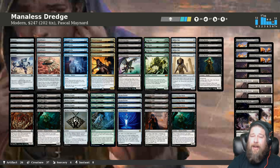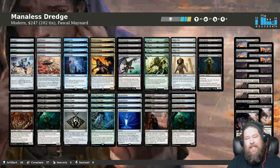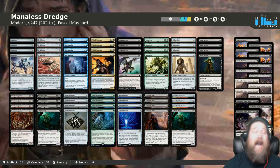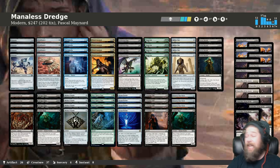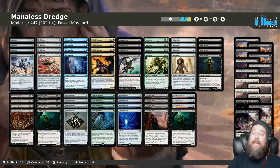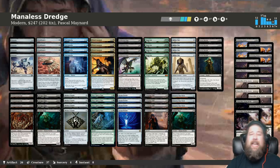One thing I'd say: the deck wants two more Golgari Thugs. We were very desperate for dredgers, whiffing on Once Upon a Times pretty consistently, so adding more Thugs might help — maybe cut a Once Upon a Time. You really need one to get things started. After sideboarding, the one game against Ponza where opponent played Grafdigger's Cage — we can't beat it, there's no reason to pretend. You could try Force of Vigor but we don't have many green cards, and there really isn't a good way to beat graveyard hate in Modern without any mana.